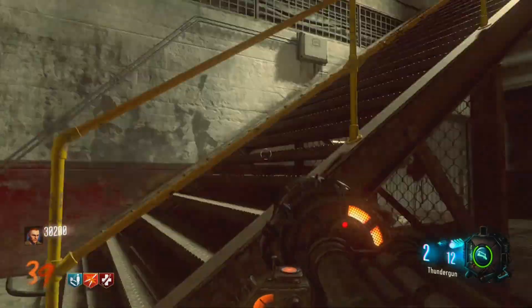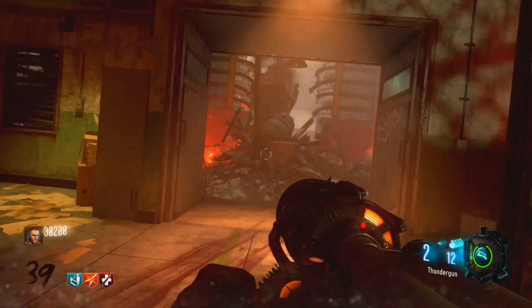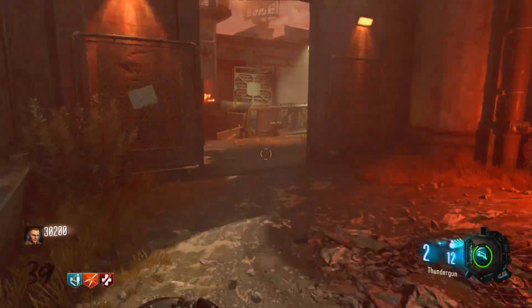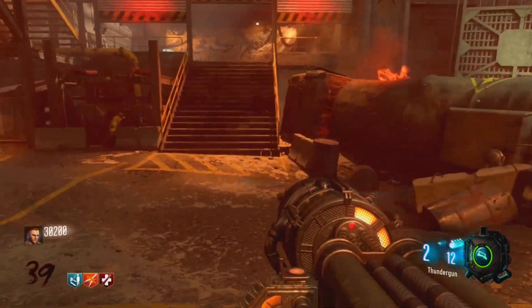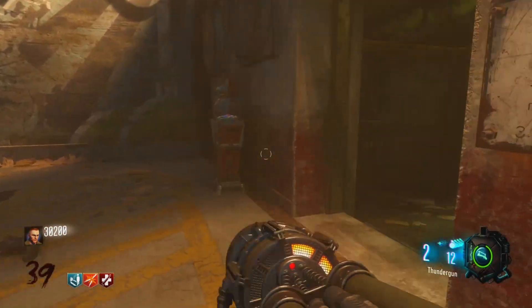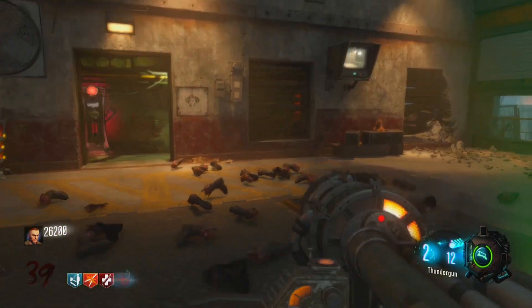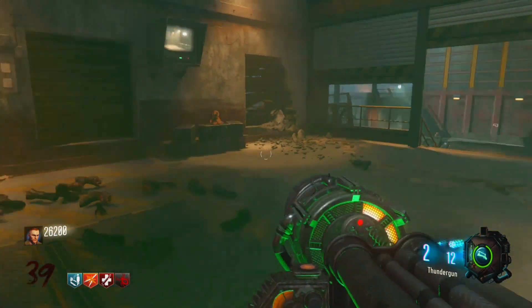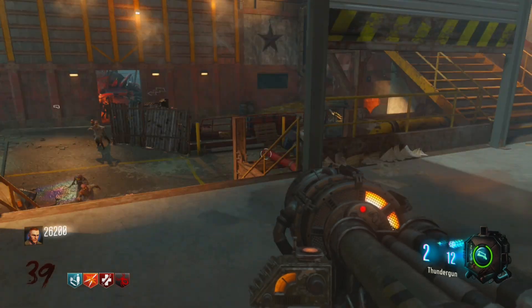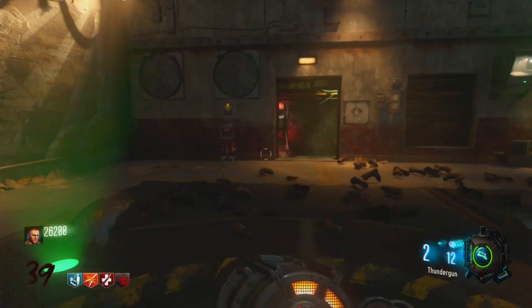I make sure I turn off aim assist. We are on round 39 guys — I really think we're going to get to round 40. This is looking good, but I don't want to be too overly confident because anything can happen. I can still easily go down on round 39 if I'm just stupid. I'll buy some Widow's Wine again — I've had to buy it pretty much every monkey round since I got the perk.